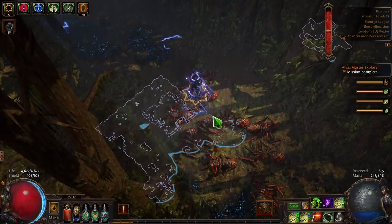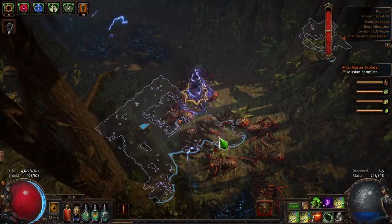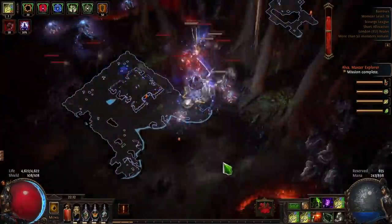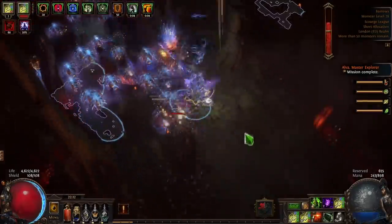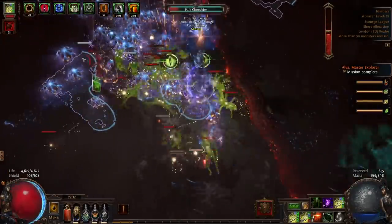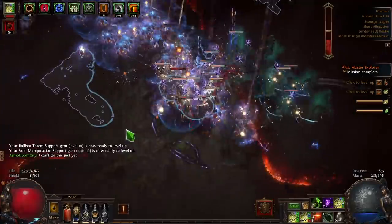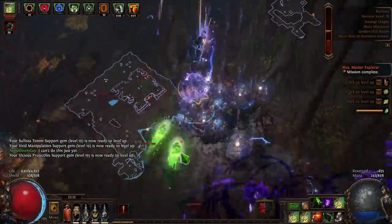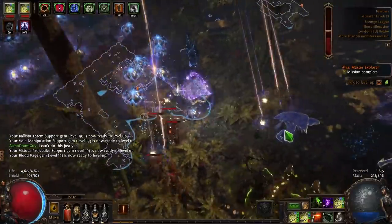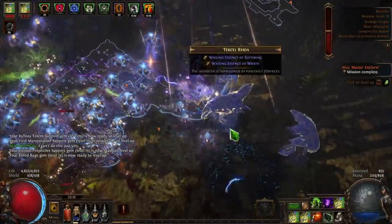When you enter the Scourge realm you'll see — like when I enter there will be yellow lightning type of stuff. You can see it sometimes — there's one, there is another one, there is another one. So when that happens you basically have to shift in and out to find the boss, because you don't want to waste your entire scourge juice just trying to clear monsters.